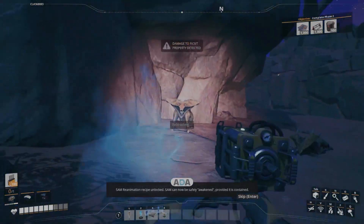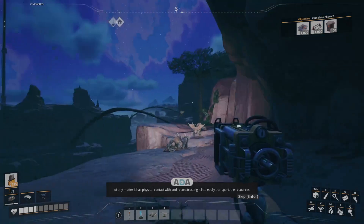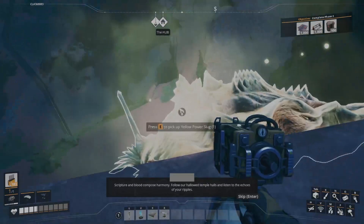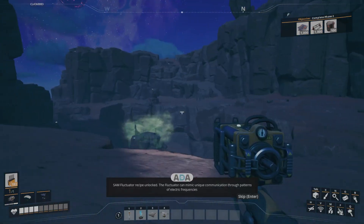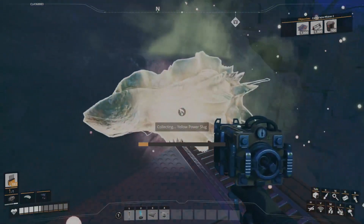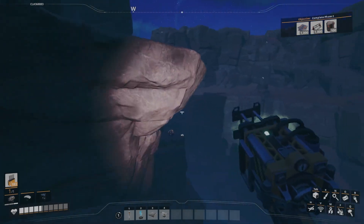SAM reanimation recipe unlocked. SAM can now be safely awakened, provided it is contained — meaning if not contained in special electromagnetic storage, it tends to start breaking atomic bonds of any matter it has physical contact with and reconstructing it into easily transportable resources. 'Scripture and blood compose harmony, follow our hallowed temple halls and listen to the echoes of your rebels — our bones are more beautiful than yours.' I see slugs everywhere over here! The things it talks about worry me — filling the rivers with blood, something about a temple.